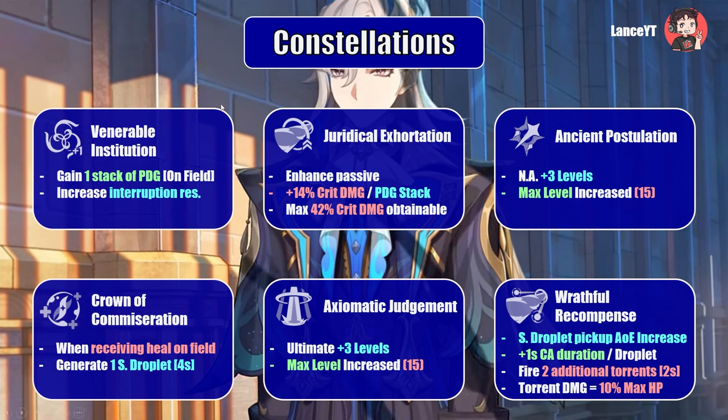Finally, C6, Wrath Pool Recompense: the source water droplet pickup AoE is increased slightly, each source water droplet extends the duration of his charge attack by one second, and when Equitable Judgment hits an opponent it fires two additional torrents every two seconds dealing 10 percent of Neuvillette's max HP as hydro damage. These torrents count as damage dealt by Equitable Judgment. The additional torrents and constant uptime make this a very satisfying C6 — testing it live on stream Wednesday evening GMT+8.